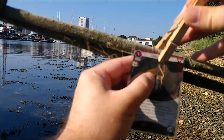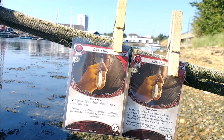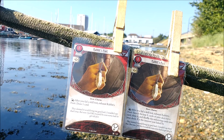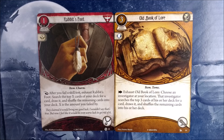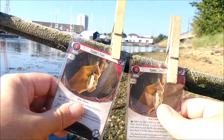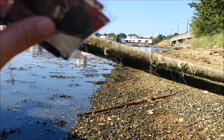Rabbit's Foot is a 3XP card and that puts it firmly in survivor-only territory. The icons and resource costs are the same but instead of drawing a single card you draw cards equal to the amount you fail by and pick one to keep. This basically becomes an old book of law for survivors — find somewhere with a high shroud and investigate. If you succeed you get clues; if you fail you get cards to choose from. Much more efficient than using the draw action and perfect for early game Calvin Wright with a zero intellect.